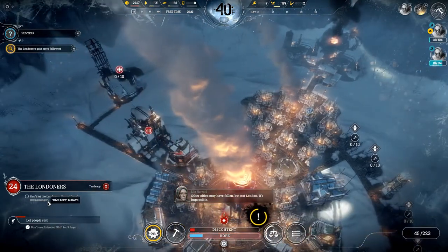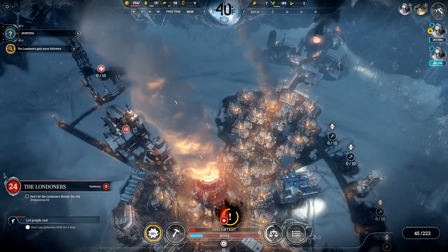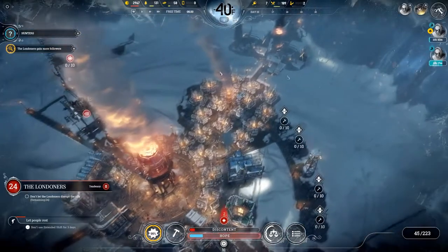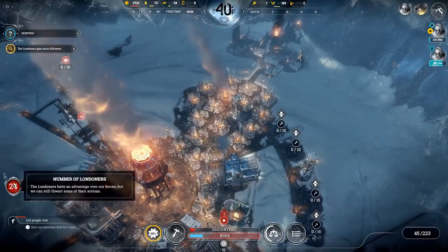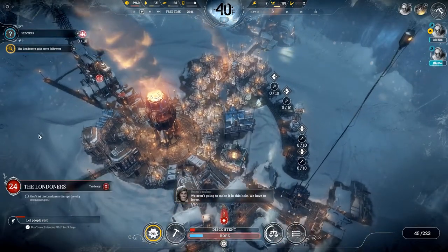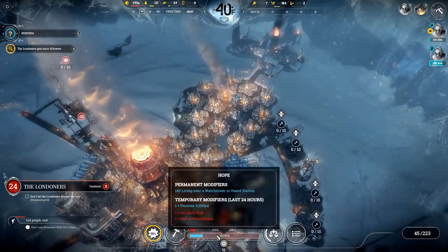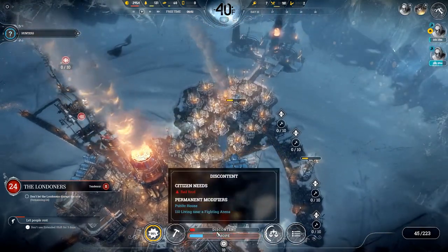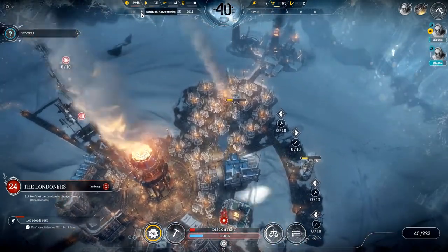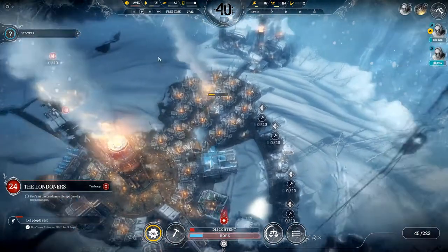We have 14 days to do this - you get 15 days to stop the Londoners. In 15 days the Londoners will leave, and whatever this number is will be subtracted from your total people. As long as it's less than your total population, you can keep going - it's not going to end your game. But having fewer people is going to be an issue. So that's really why you want to stop the Londoners.